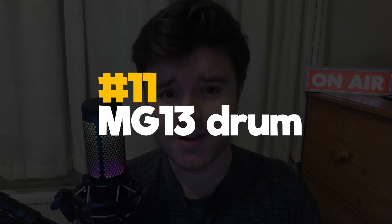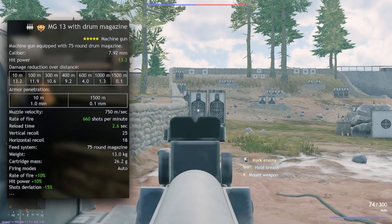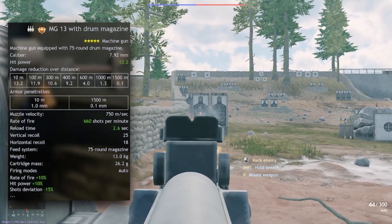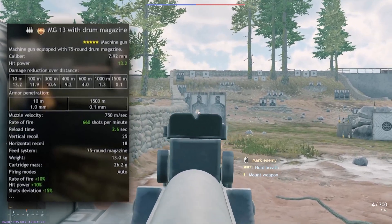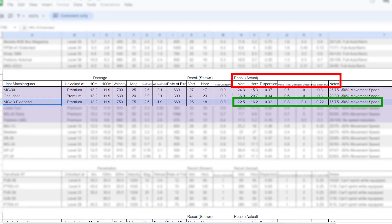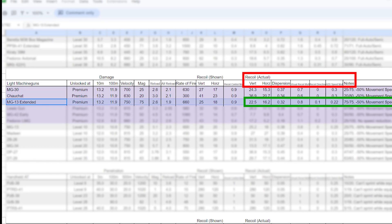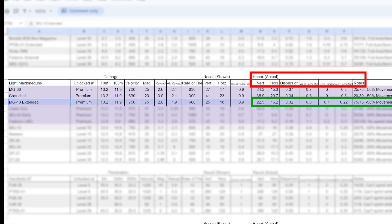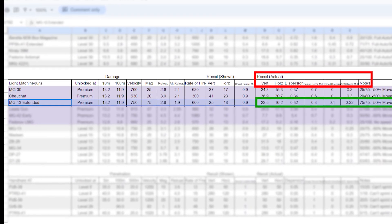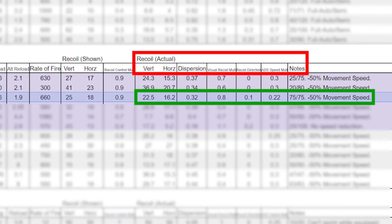In 11th, and probably another very controversial one, is the Premium Squad MG13 with Drum Magazine — what I have also rated as the second best machine gun in the entire game. With the standard very high 13.2 damage per hit and 660 shots per minute, you'll have no problem killing enemies. Combine this with the massive 75-round magazine that reloads in just 2.6 seconds — it's ridiculous. Then you've got the now very low shot dispersion of 0.32, one of the lowest of all machine guns. The only issue is its recoil, as with all MGs — especially horizontally. If you can get that under control and can accept the 50% movement speed reduction, you'll still be very glad you have this.